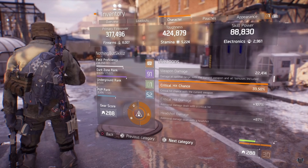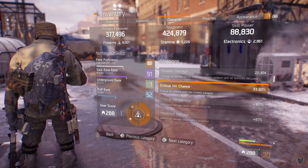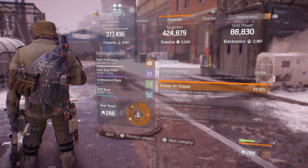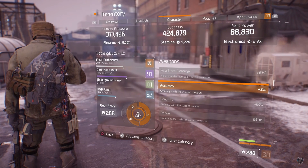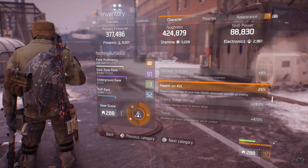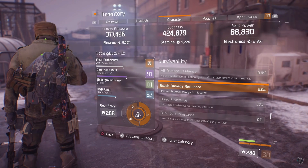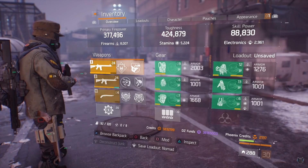Looking at my character with the lightweight M4 that has Vicious, my critical hit chance is already at 33.5%. Every time I pop that Recon Pulse that's an additional 16.5%, putting me at 50% critical hit chance — amazing with the lightweight M4. My critical hit damage goes up to 115%. Headshot damage is at 87%, accuracy at 2%, stability at 20%. Health on kill is 25%, enemy armor damage is 24%, exotic damage resistance is 22%. Bleed resistance at 33%, burn resistance at 17%, disorient resistance at 33%, and shock resistance at 33%. That's how I run this build in last stand and the dark zone.